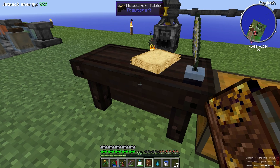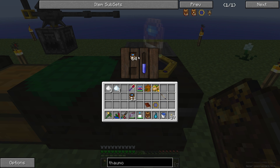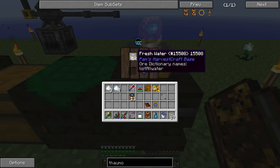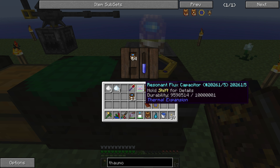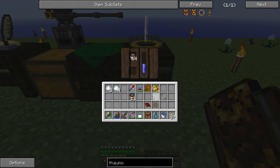We have plenty of air but not very much water. We got this deconstruction table in the last episode. What you can do is throw things in here that have certain aspects and it'll delete the items, and every once in a while you'll get some of that type. This fresh water only has water as an aspect so that's the only thing we'll ever get from it. The lower the number of different aspects an item has, the lower your chances of actually getting one.